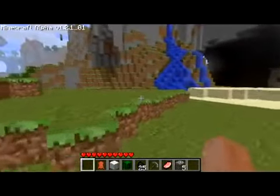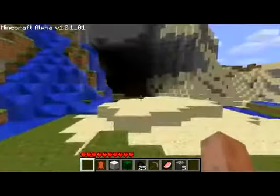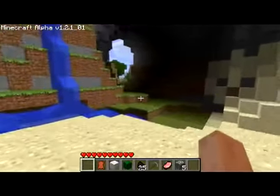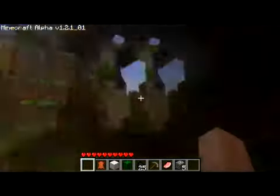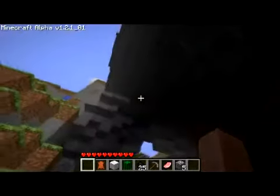Don't go in caves until you have swords and armor — preferably armor — because if you don't, you die really really easily. Zombies will spawn in shadows as well. More coal too — I don't even need to stop there, I could have come here. Coulda shoulda woulda but didn't.